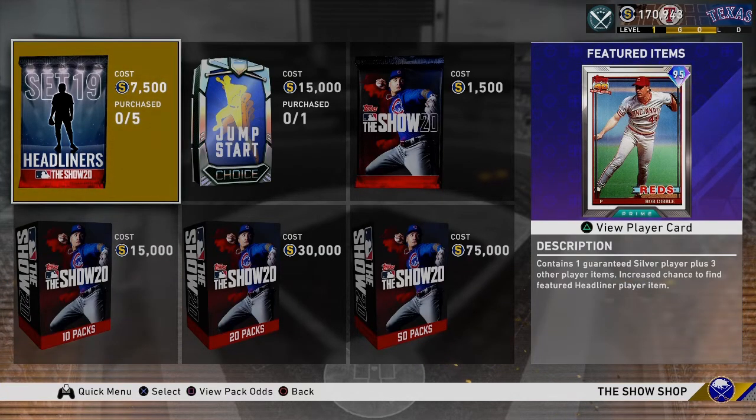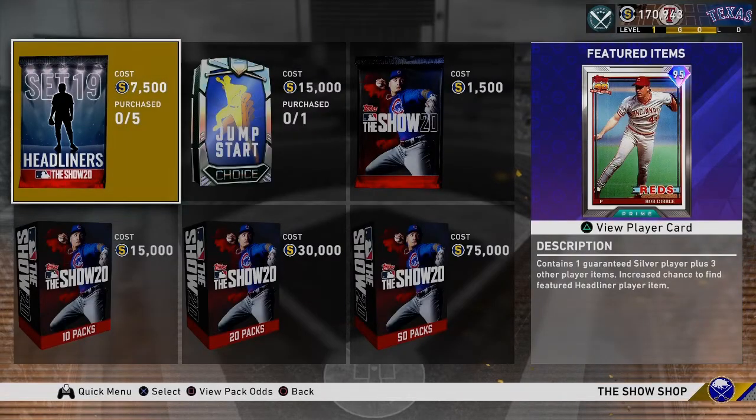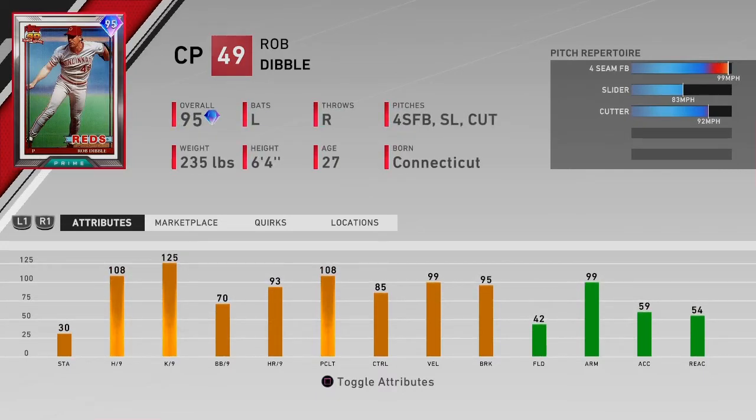The new Headliners Set 19 card is Prime Rob Dibble. He's got a fastball, a slider, and a cutter. As a closing pitcher, I think that'll be fine. 99 arm strength obviously, 99 velocity as well with 95 break.